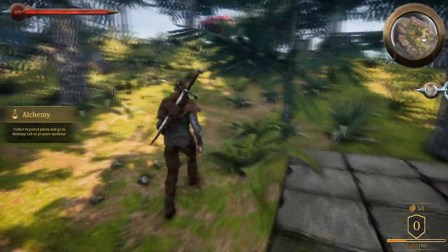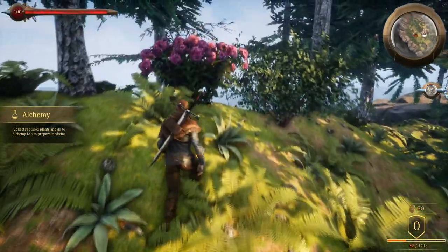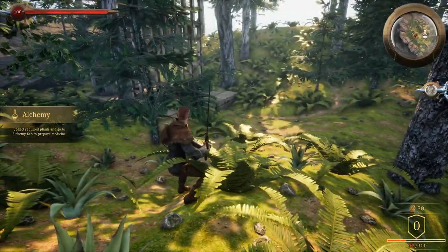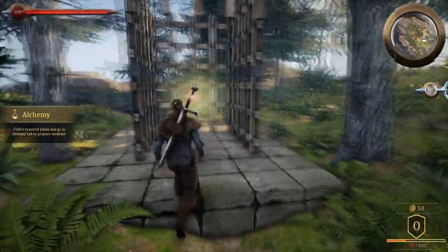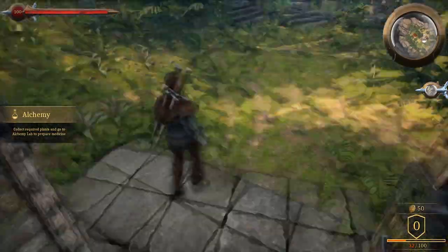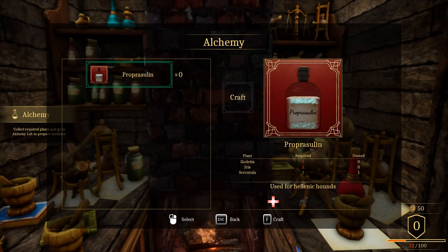Alchemy lab - I wonder if we can run. Oh yeah, if you hit Control you run; hit Control again you walk. So now what do I do? Where's the alchemy lab - is this it? Yes, okay.